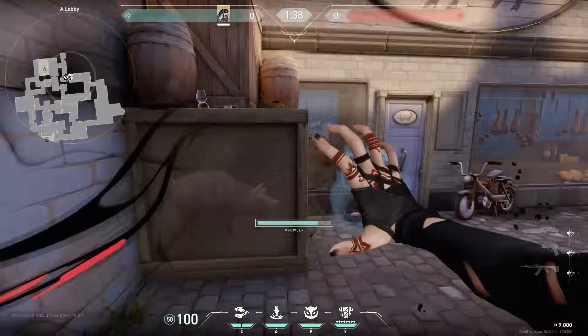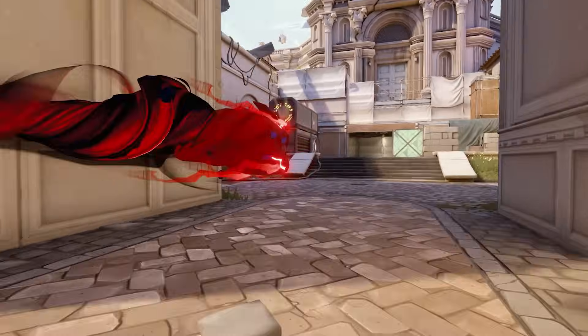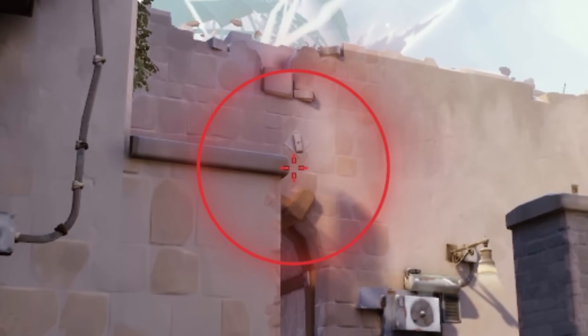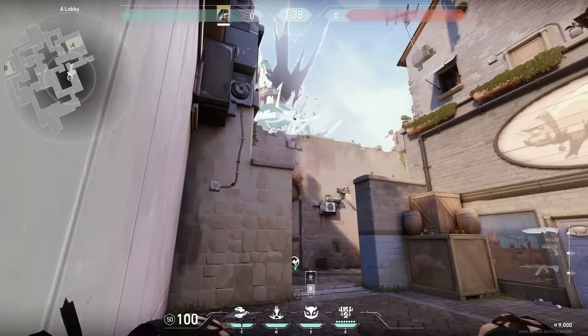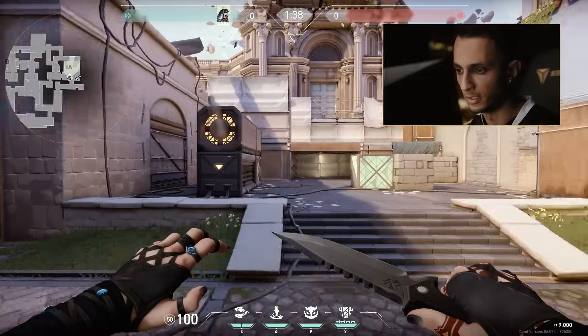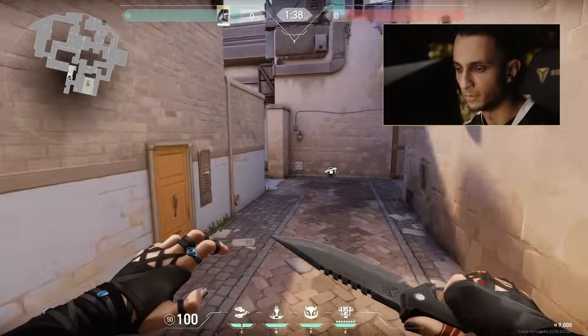What you do at the start of the round is you use your Prowler — you make sure that this is all clear — and then once your team is set up completely, they'll tell you to throw your stuff. You throw your eye right towards here, beside this ledge — just a jump throw — and you'll see that it lands up here. Basically anyone that isn't hidden or even jiggles a little bit will get hit by it. It's a really reliable eye to help your team get the site.